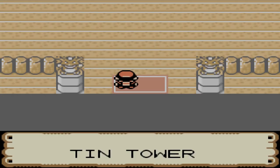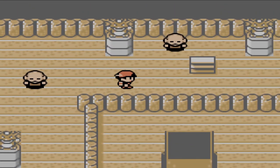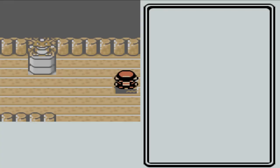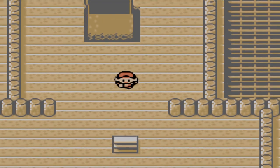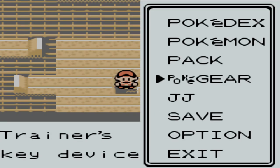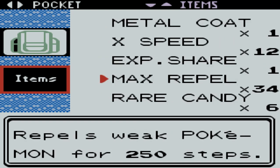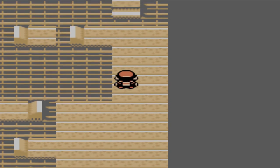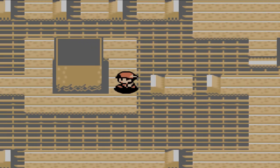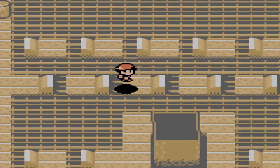The next rare candy is at Tin Tower. For this you'll need to have caught Entei, Raikou, and Suicune, then shown them to the sage in Ecruteak City, who will give you access to climb the Tin Tower to find Ho-Oh. On your way up you'll be able to get a rare candy. Use a Max Repel here. Inside Tin Tower there are little ledges you can jump across, so make sure to follow the exact route I take or you won't be able to get the rare candy and will have to start from the bottom again.